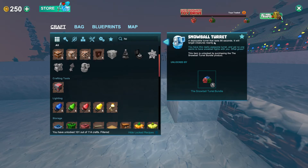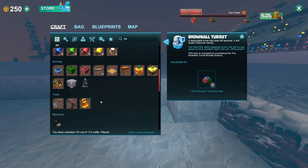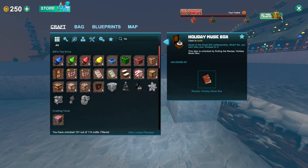And the snowball turret — I've got to see what this is all about. A deployable turret that lasts 90 seconds; it will target creatures nearby. You have this really awesome turret, and yet no one wants to have snowball fights with you — what gives? This item is unlocked by purchasing the snowball turret bundle from the store. So those are the things that we can get without the store.